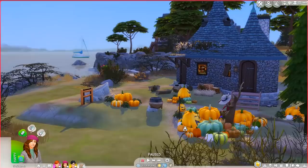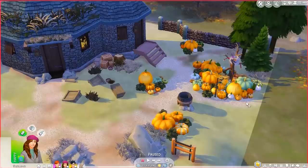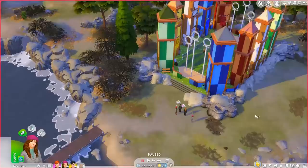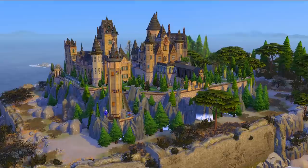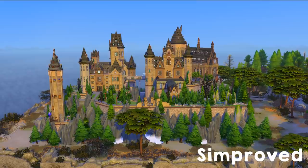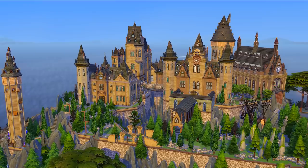Here is Hagrid's Hut — we're not going into this one as the video is already very long. You can kind of see inside through the windows. I love that they made this area with the pumpkins from the third movie — Prisoner of Azkaban. This lot was made by Marlene on the Sims Gallery. It looks just like the one in the movies. Now we're going over to Hogwarts and I am so excited. This lot is freaking massive and it took a long time to load.